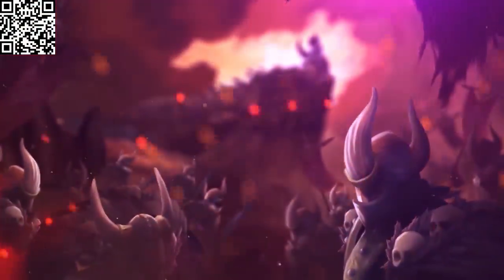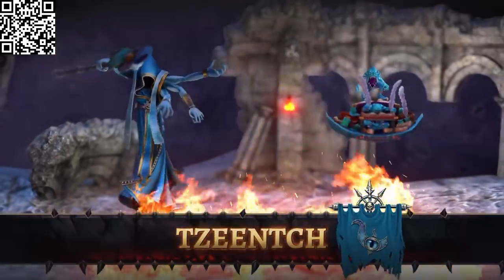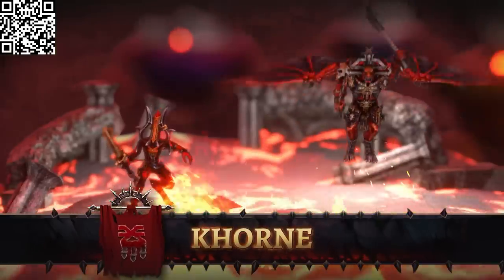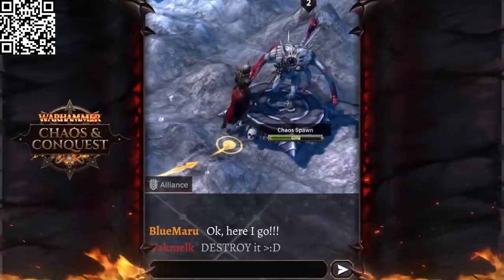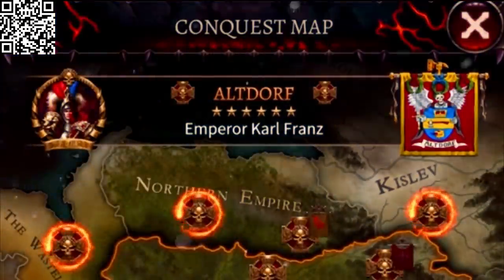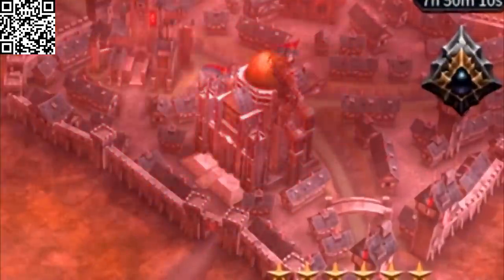Warhammer Chaos and Conquest is the ultimate strategy and domination MMO mobile game. You can build up and train a powerful army by collecting warlords. In the game, you will find more than 30 demons and warriors of chaos. Having them as part of your army will increase your power and strength, and will help you protect your fortress and destroy your enemies. You can set up your army, level up and upgrade your warlords with special equipment and skills in order to dominate the Warhammer universe. To achieve this, you're going to need to find some true allies. Join forces and take over the Old World. These alliances will offer you protection to your citadel and speed up your constructions.